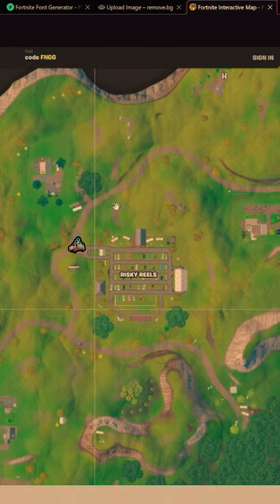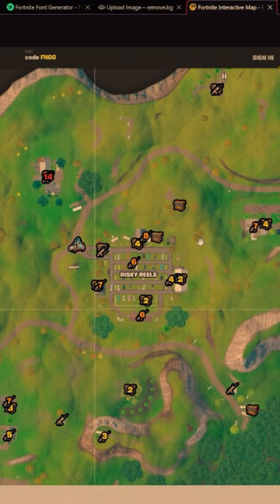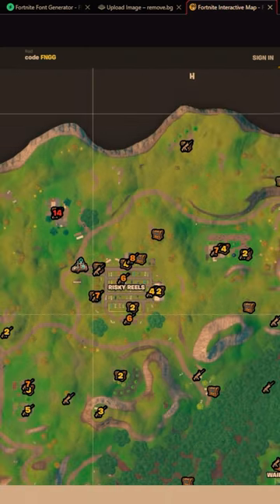Ranking every lane to spawn in Fortnite, Risky Reels edition. To start off, we're going to have around 10 to 13 chests here in a reboot van, which is solid loot. It's a small POI so it's actually pretty good loot overall. Floor drops are not a lot, but still a good amount — probably not the best.